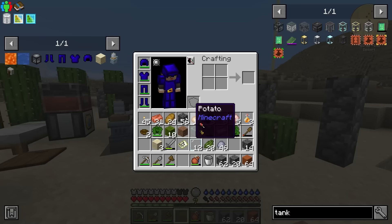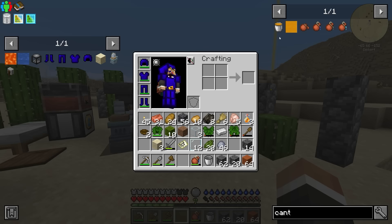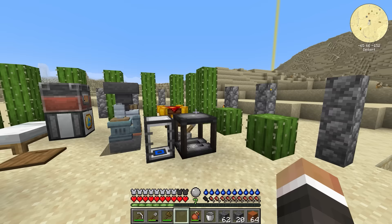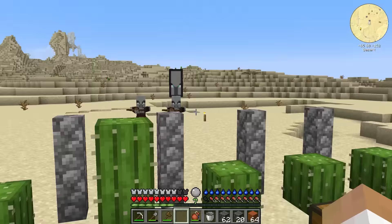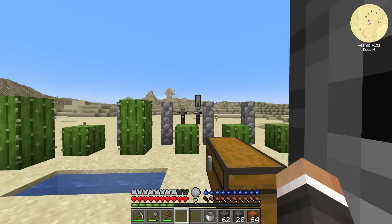There's also a canteen option for purified water, but I don't see a recipe for how to get that. Although if we can get some purified water and place it down, I assume that's how it would work. And it appears we have some friends nearby — hello, my friends.